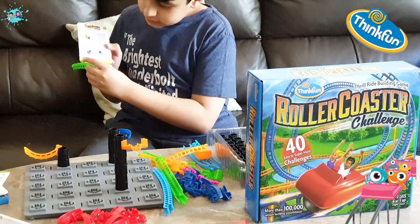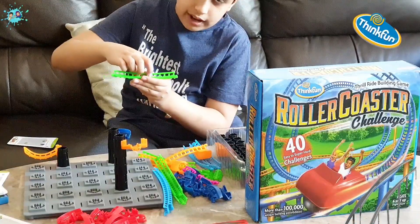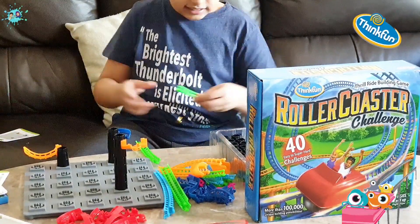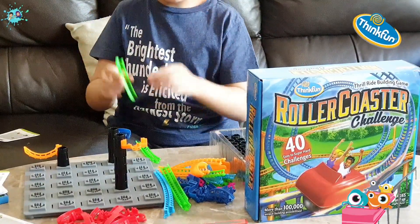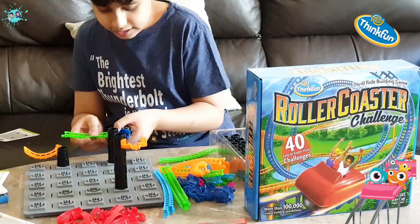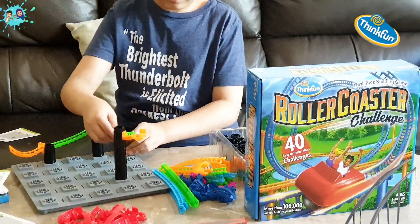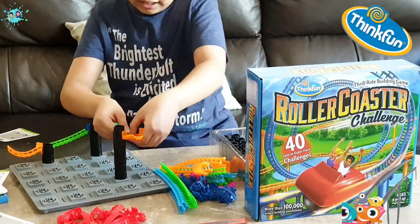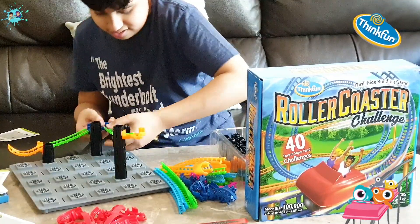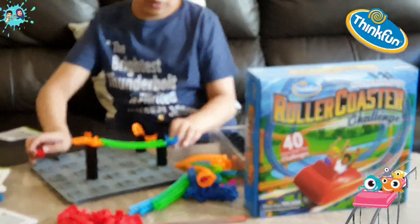Now for this I can only use two pieces. It's showing me a green piece with three dots — this one is green in color and has three dots: one, two, and three — so I have to use this piece. It also shows one piece with two dots. This piece specifically has two dots inside. So these are the two pieces I need to complete the coaster. I think I need to put this one here, and this one here, and this one here. Before I do, let me show you the track.